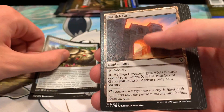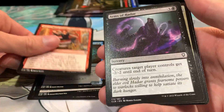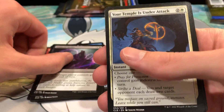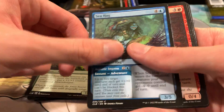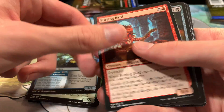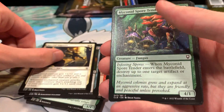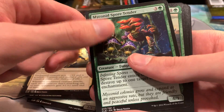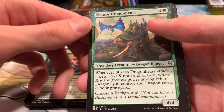So first we got a Bronze Walrus, Prized Statue, Basilisk Gate, Nimbleclaw Adept, You've Been Caught Stealing, Arms of Hadar, Your Temple Is Under Attack, Cloakwood Swarm Keeper, Sea Hag, a Stirring Bard, Thieves Tools, Martial Impetus, Myconid Spore Tender, and Scanos Dragon Heart.